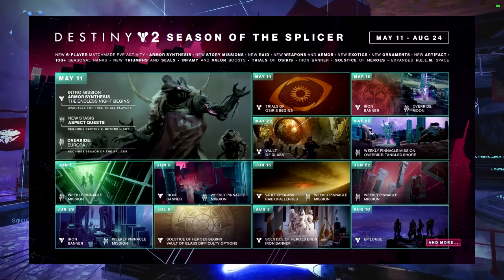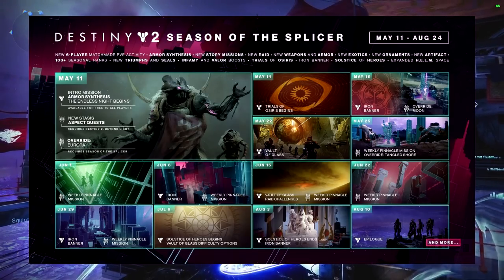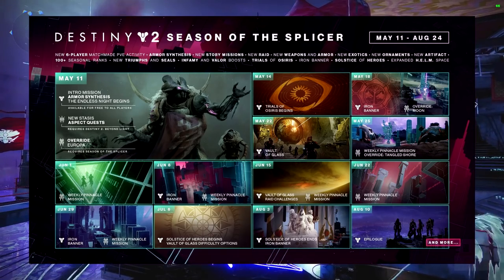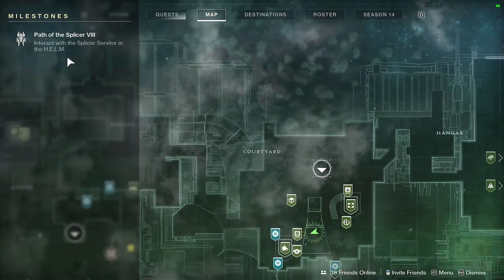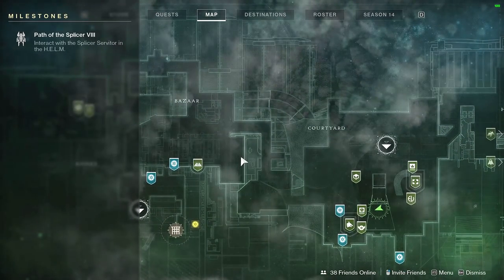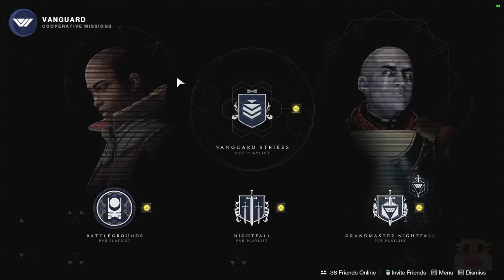For the special stuff right now, we have the Splicer 8 quest, and we also have Iron Banner plus Increased Valor if you want Valor for any reason. For Splicer 8, you just go to the Splicer Servitor and he'll send you on some quests. Let's go ahead and get started with the regular weekly reset.